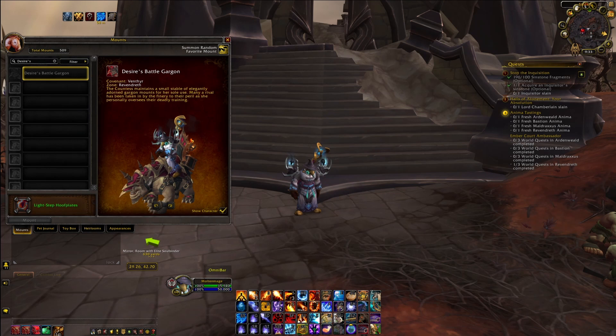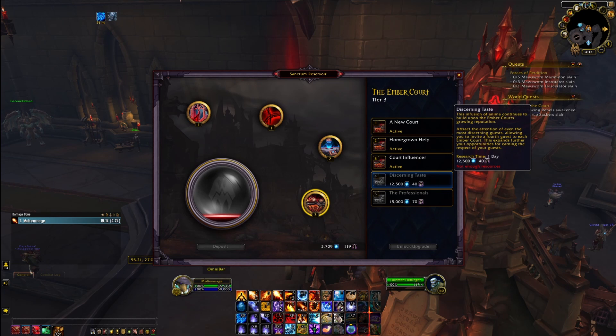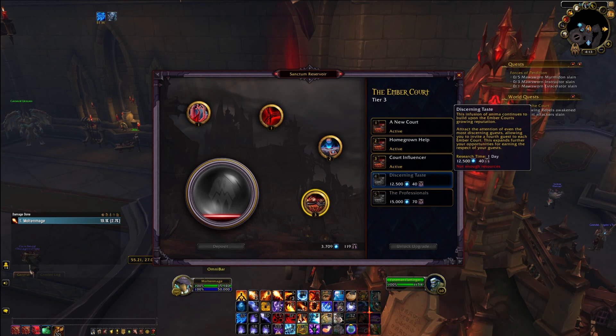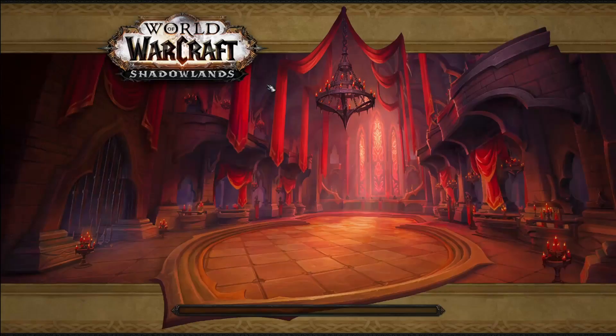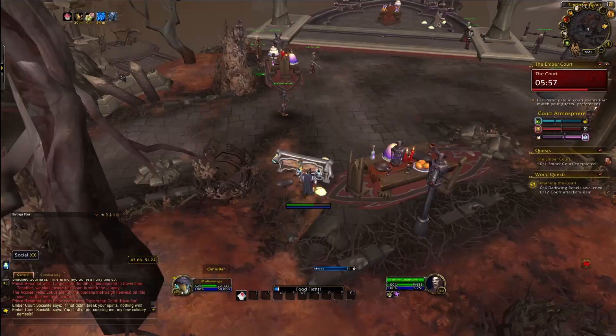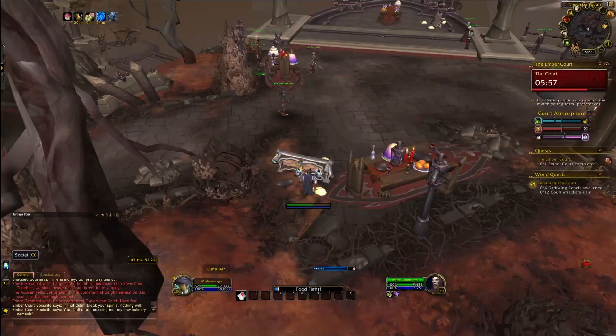Next is the Desires Battle Gargon. To get this mount you first will need to get your Ember Court to Tier 4. After you get your Ember Court to Tier 4, you then will need to select the Countess as one of your Guests. You then will need to become best friends with the Countess and do an additional Ember Court with her being very happy or elated and the mount will be in her cache. The way to get her to be happy or elated is to keep inviting her as a guest for your Ember Court Scenario and gaining reputation with her with each Ember Court you do.